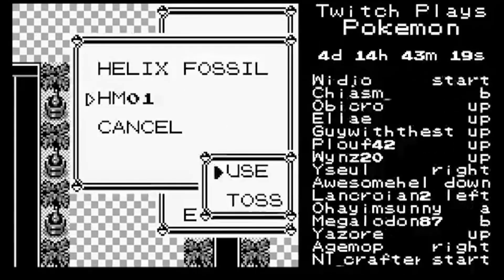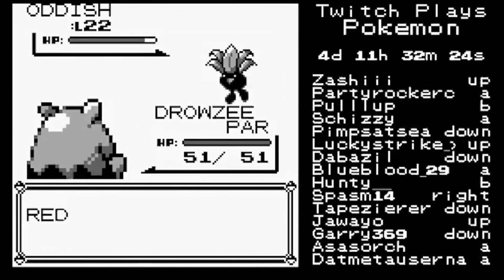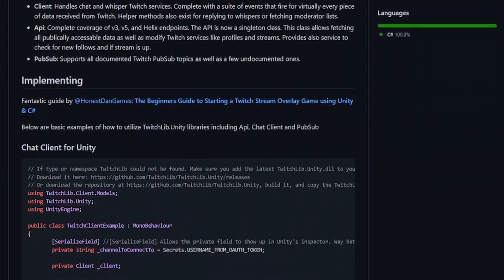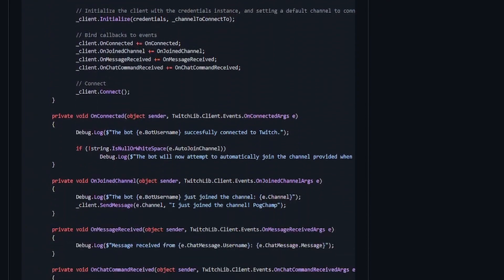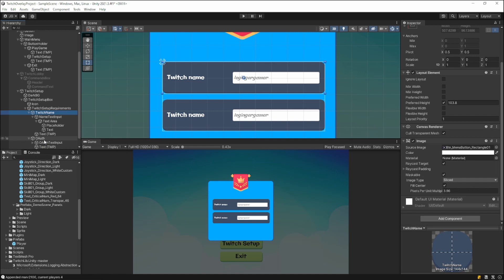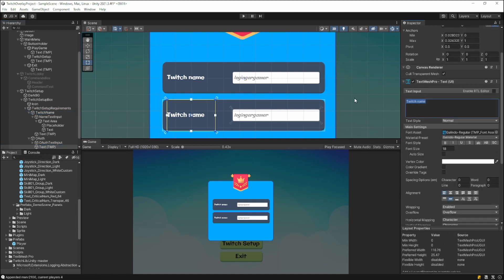To begin with, the Twitch project would rely heavily on an asset designed for listening to Twitch chat. This was called the Unity Twitch Lib. It pretty much handled all information from within a specific channel's chat box. To get this working, I need to set up a nice UI box which gives the streamer everything that they need to hook it up to their channel.